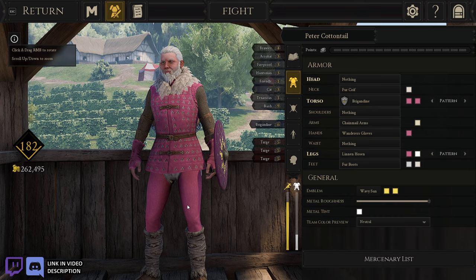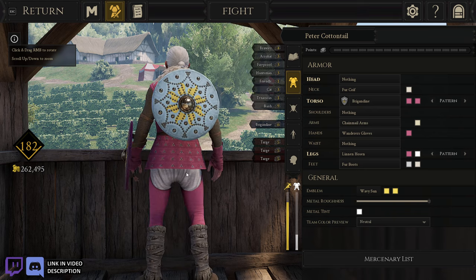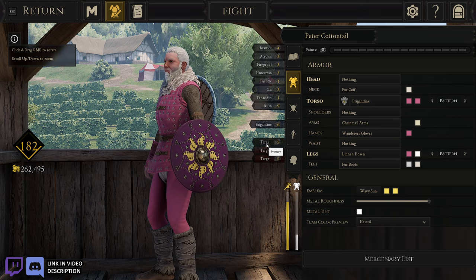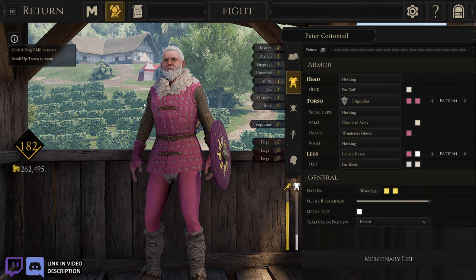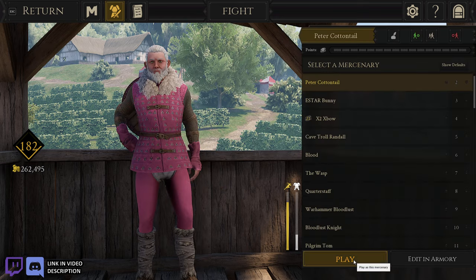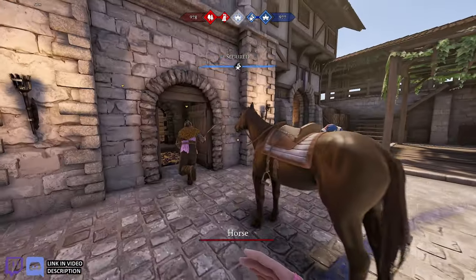Hey everybody, welcome to Epic Brew. I'm Tom. Today I've got Peter Cottontail — tomorrow's Easter, so I wanted to make an Easter-themed build. I made Peter Cottontail. Why is he called Cottontail? I don't know, but I gave him a little cottontail. As you can see, I've got three targe shields and they're Easter egg colored. I'm going to be chucking them and then relying on any other kind of throwables and melee punches that I can make work. That's the build we're going for today.